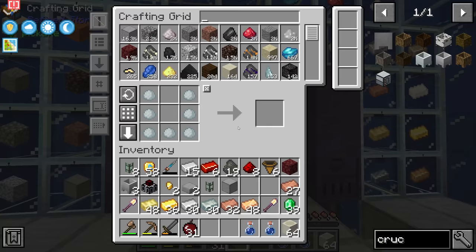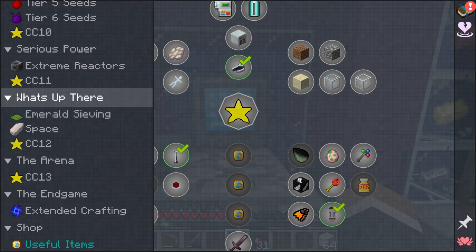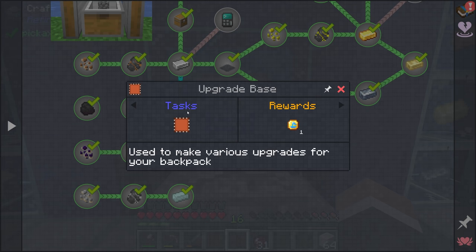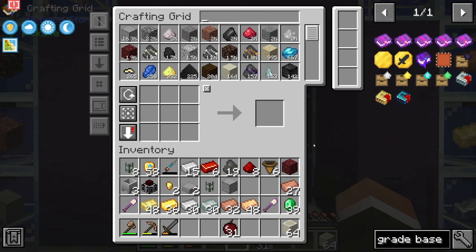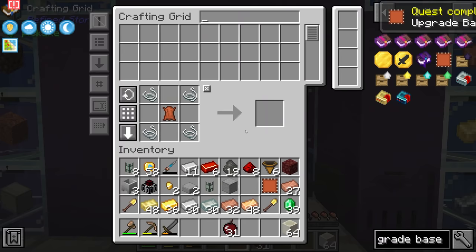Two more fired crucibles made — that takes us to three total. But I want to take a quick detour: Twitch chat is shouting at me to eat, which is fair. Scrolling back up in the quest lines, under iron sieving there is a quest to make an upgrade base. This is used to make various upgrades for our backpack. To make it we need one leather, four string, and four iron, which we do have.